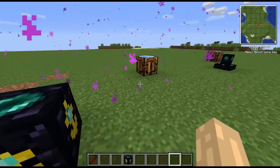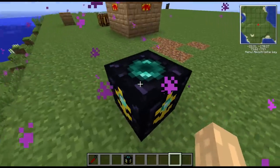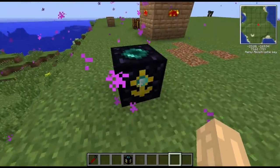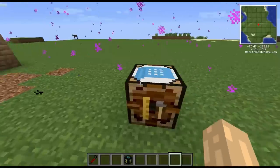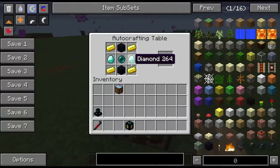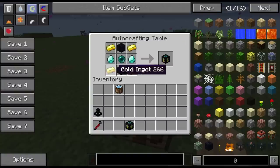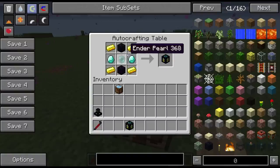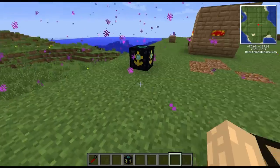So if we're doing anything automated that we want to carry on while we're not here, this is going to let it happen. The recipe - as you can imagine from looking at the block - uses gold, ender pearl, and obsidian, and if you look at the recipe we've got gold, obsidian, ender pearl, and also some diamond in there as well.